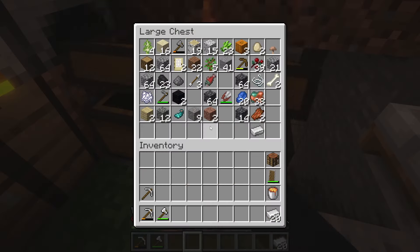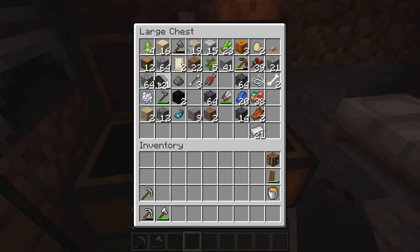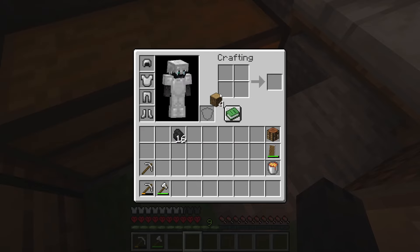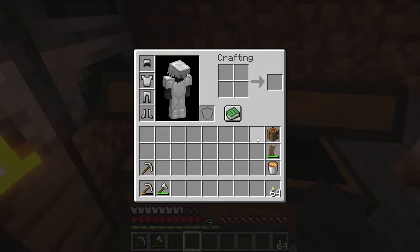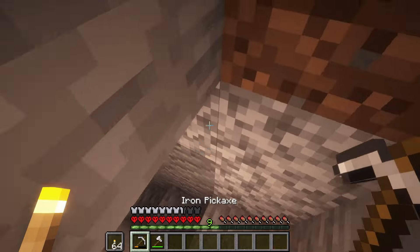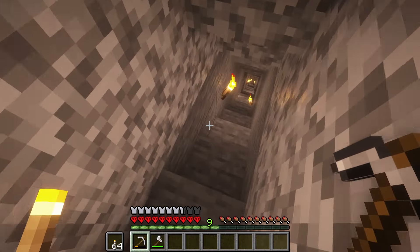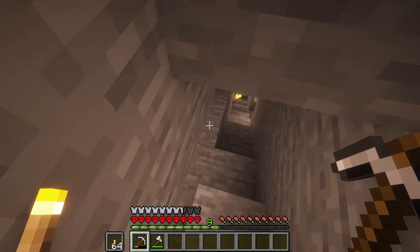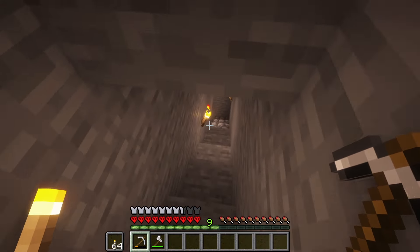We got some iron. Drop that to 16, four of those. I made 32 — my mistake. Now how many diamonds do we need? I'd say five: three for the pick, two for the enchantment table, one for the achievement. I'm gonna keep calling them achievements, just habit.